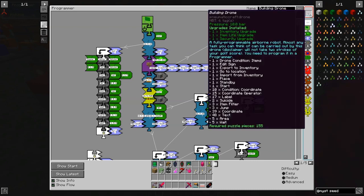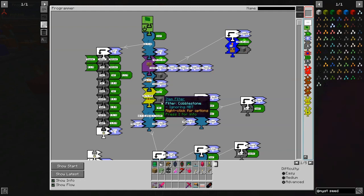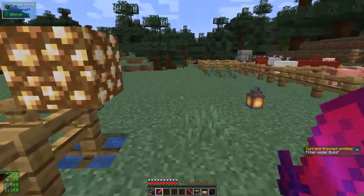Let's go take this drone. What it's doing is taking some from this chest — it's looking for cobblestone. If it hasn't got cobblestone it goes and gets cobblestone from the chest. But first of all we go and put it down, and where we put it down is actually important.